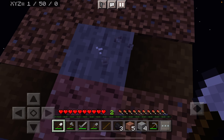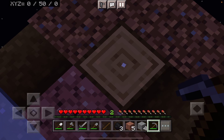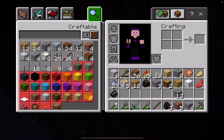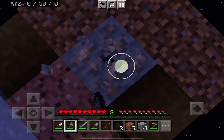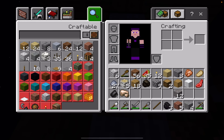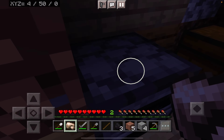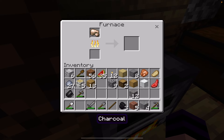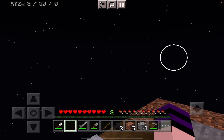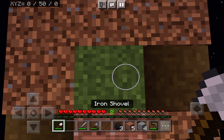Oh my god, I got some flint! Let's see if I have any iron. I have flint and I'm about to get iron — yes! I have some more iron. Let's melt that with some charcoal. I have light now.